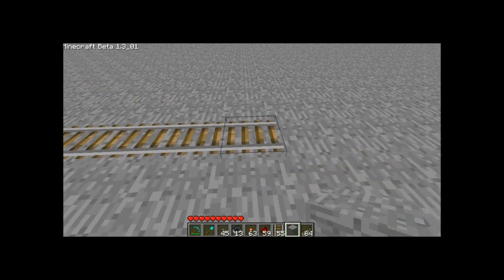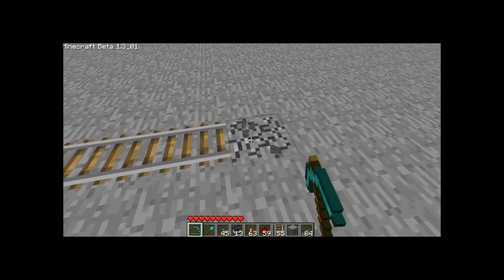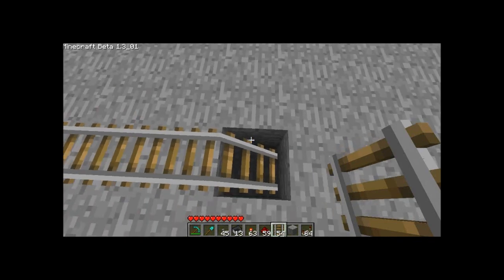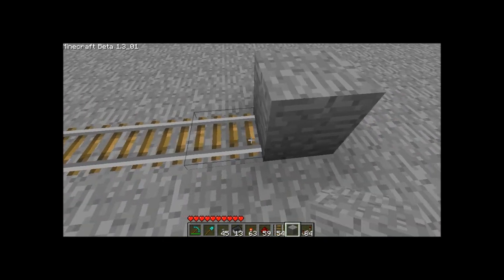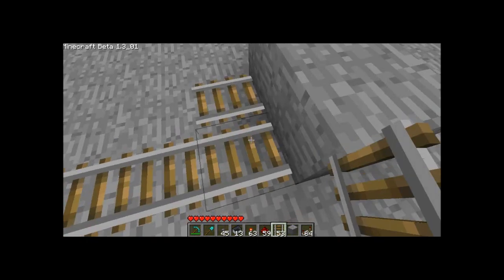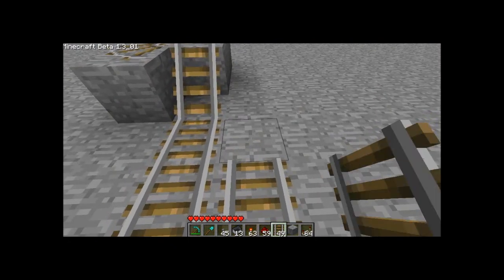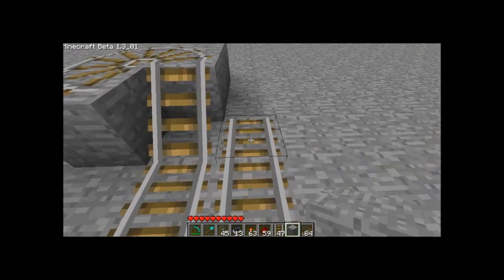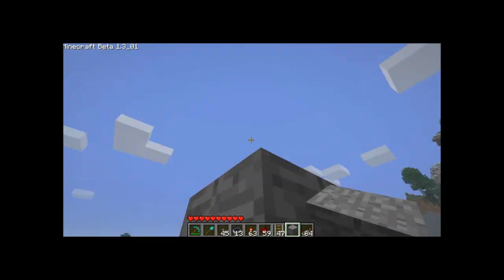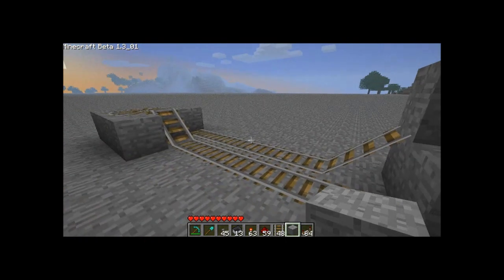You have a ramp at one end. I'm going to secure the end — also a cool trick: drop this down in the hole and then put a block on top. Next to it you can throw a track down and it won't mess it up. So basically that is it for a booster.